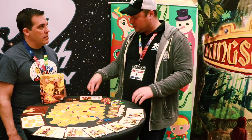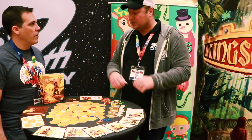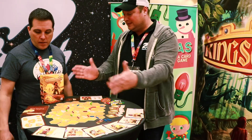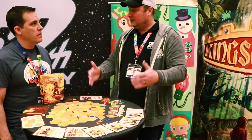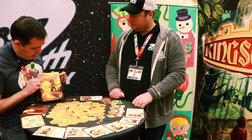You can use that amber to purchase abilities from the field leader to help further your progression. The board will continue to shrink, just getting carved out, and once all the pieces are gone, you tally up for points. It looks pretty simple to play. I love the artwork on this — it's great. Who did the artwork?